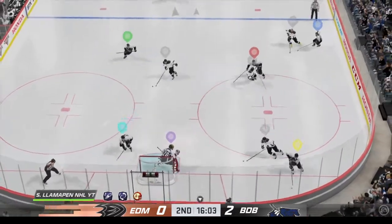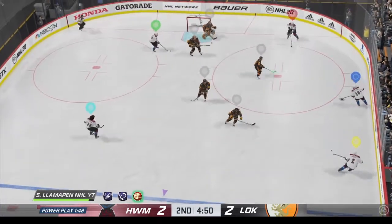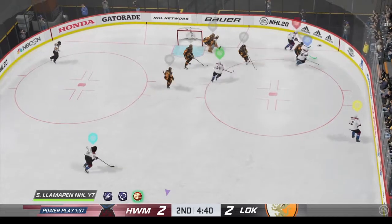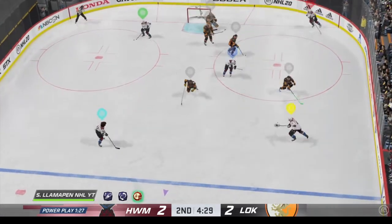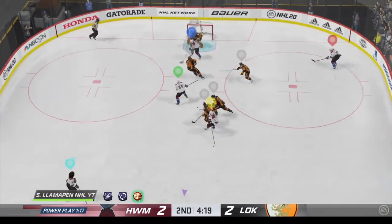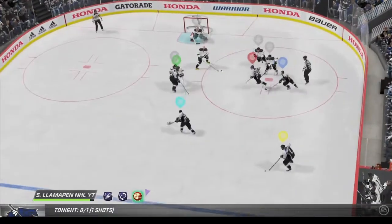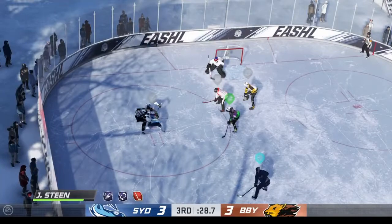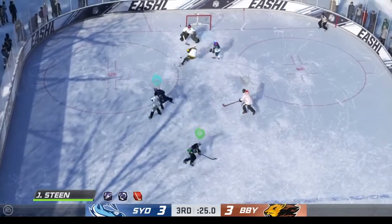I can't really say I noticed much difference when using the Power Play Quarterback specialty, and what's worse is sometimes you play games where you don't even get a power play — so you're basically wasting your specialty slot. In 3v3 there aren't even power plays, so for situations like that I switched to Quick Wrister. Even with that on, I didn't feel like the shot was really game-breaking.